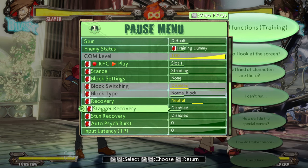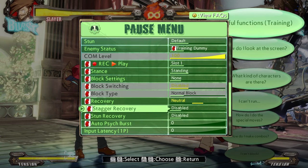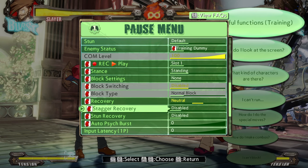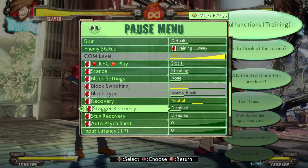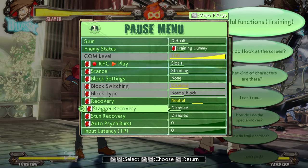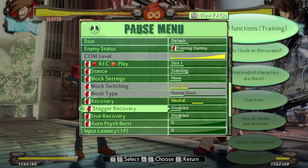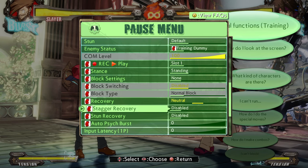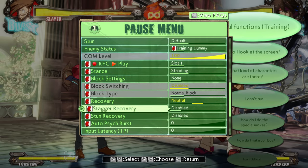I would have thought that if he attempts to go for the grab it'd go into a throw-tech situation where the opponent can move around, but that's not the case. As we see in the video, whenever Slayer goes for Bloodsucking Universe and gets amplified, it amplifies all of his moves — that means his normal hits as well as his specials.